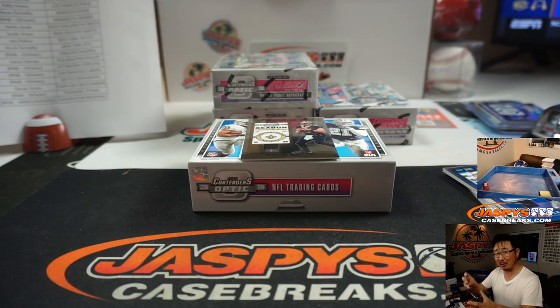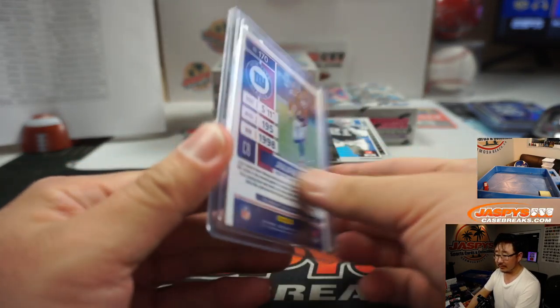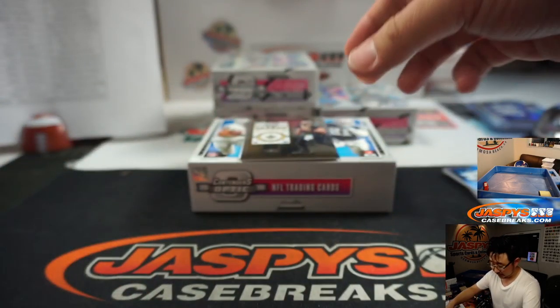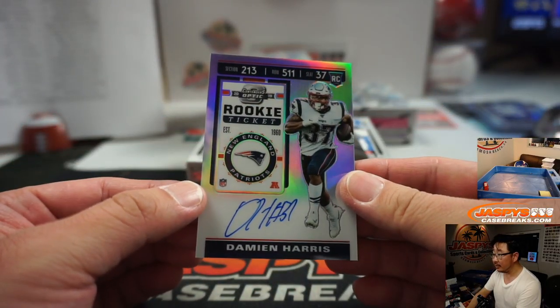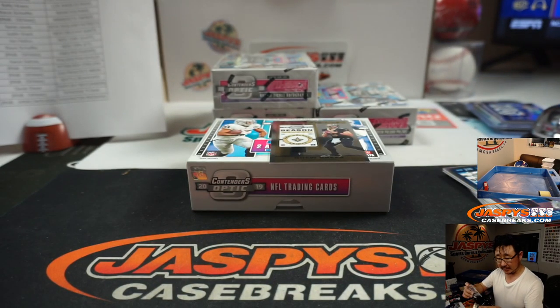And Kyler Murray's nice — I'm glad it was numbered. And Damian Harris, rookie ticket autograph, Patriots — Karen Steele with her Pats.